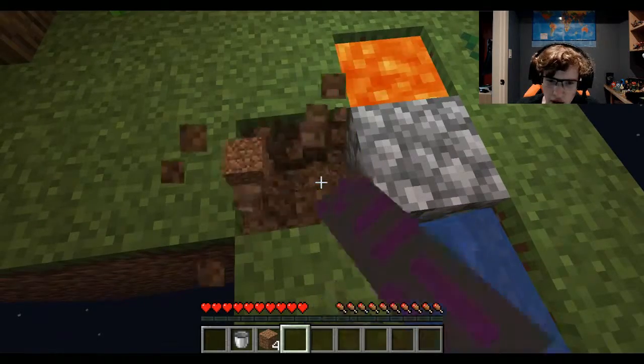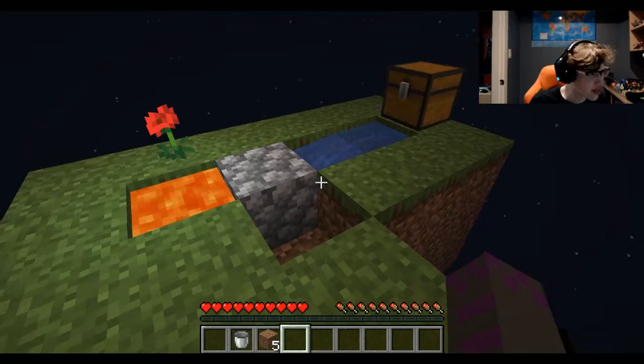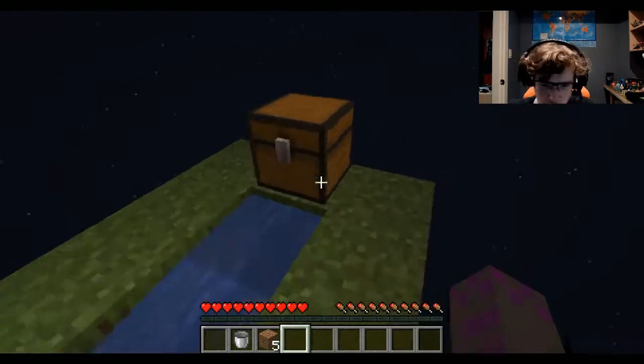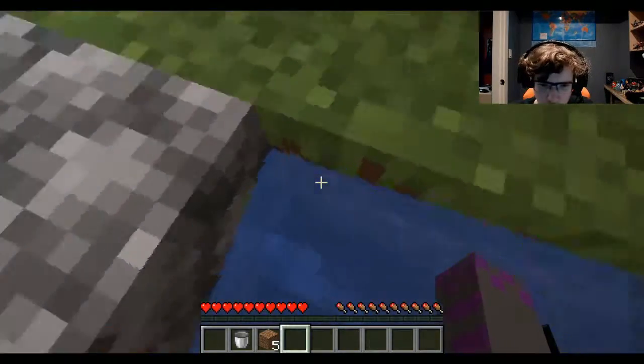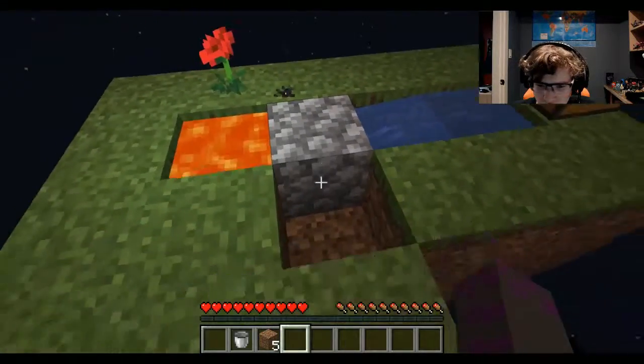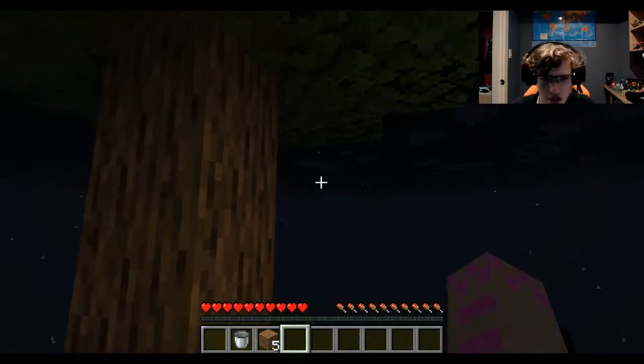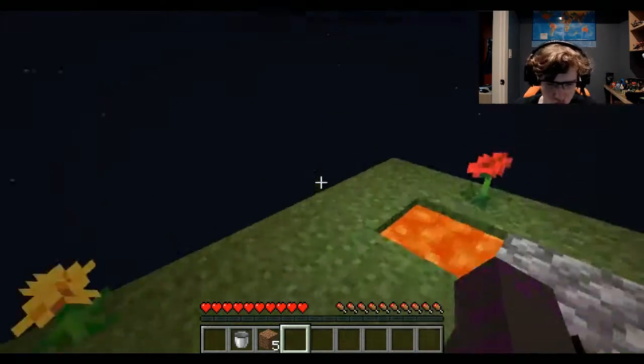And there we have a cobblestone generator! That is how you make a cobblestone generator — that was our first goal and it didn't take too long. Next goal: cut down this tree.